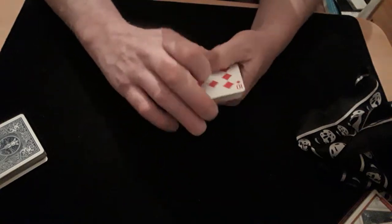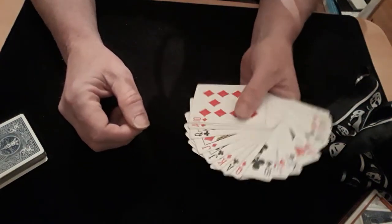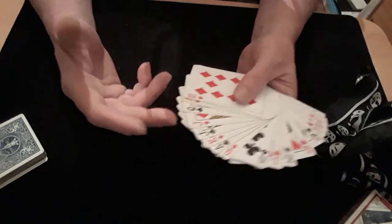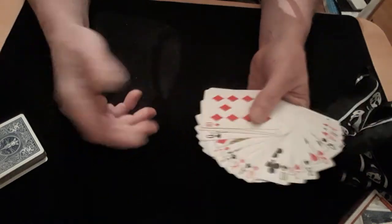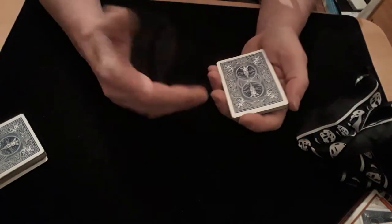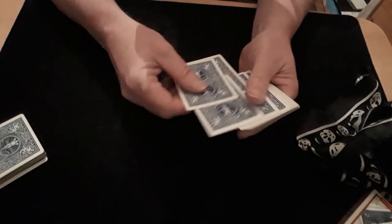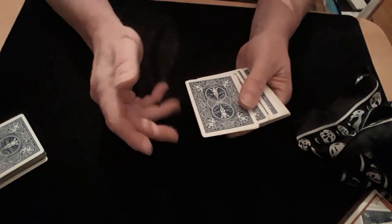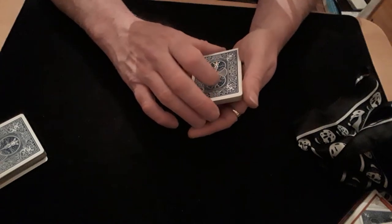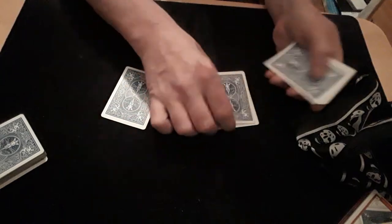So you take the cards out of the packet, turn them over, give them a quick fan — a quick little flash — keeping the hand moving a bit so they don't get too close a look at the reds next to blacks and blacks next to reds. Then you close it up. You then need to deal two piles — you could do just one if you wanted to, but sometimes that looks a bit too obvious and fishy, so you deal two piles down.